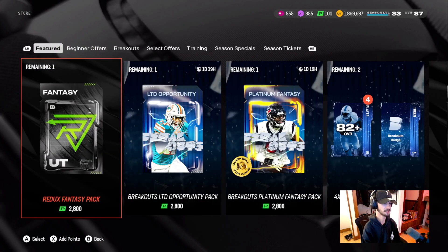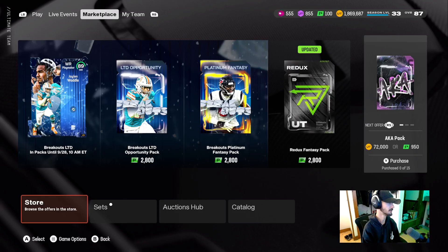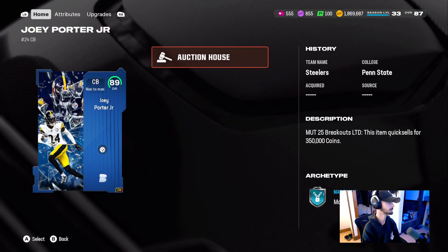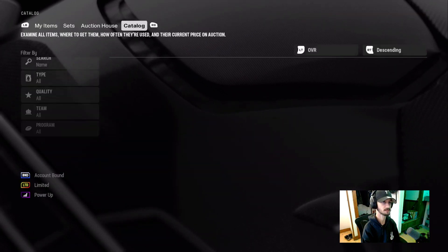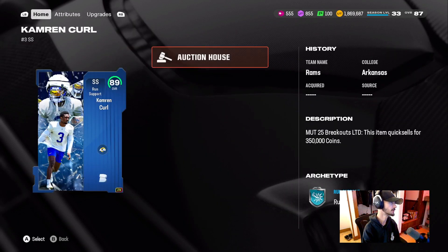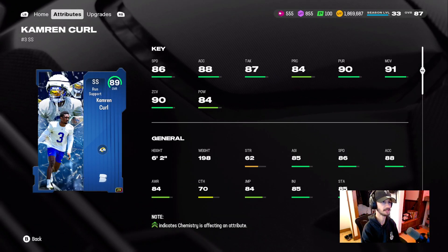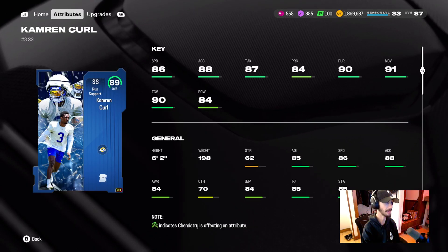We got a lot of offers in the store. We got LTDs in packs — we got Jalen Wattle and a defensive LTD. His name was blanking me — it's Cameron Curl. Cameron Curl: 6'2", 86 speed, 88 acceleration, 87 tackle, 90 pursuit, 91 man, 90 zone, 84 hit power.